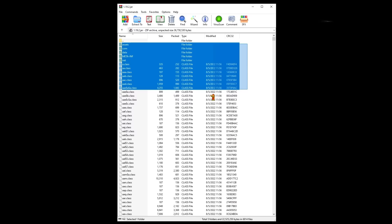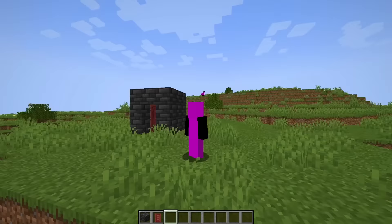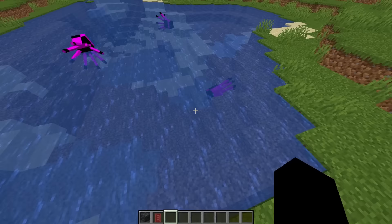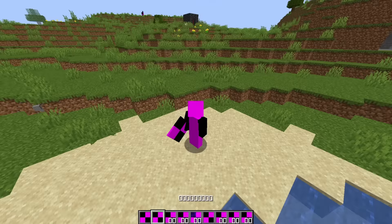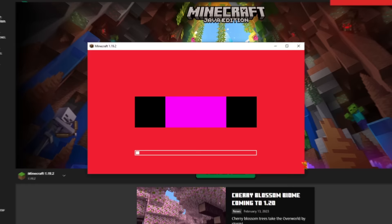I started with the entity textures. I'm a new type of Alex model, I guess. Some beautiful ponies. The squid's got little shoes on. Then I deleted the item textures — I have no idea what's in my inventory. This actually looks kind of cool. Then I deleted the GUI textures. I think this is an improvement.